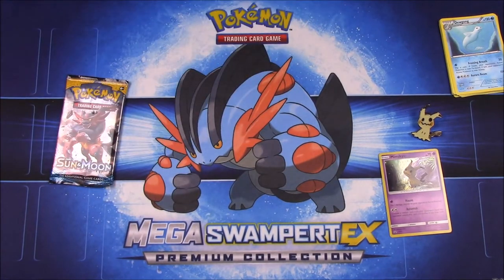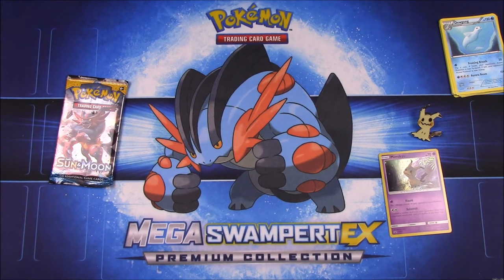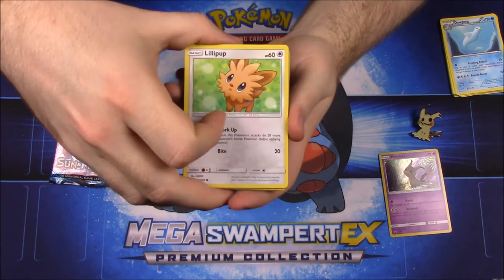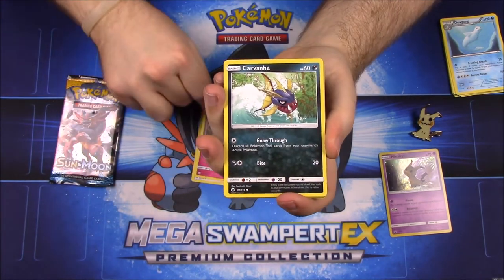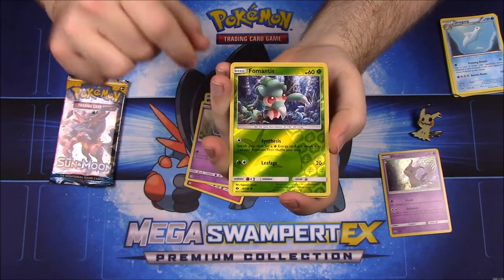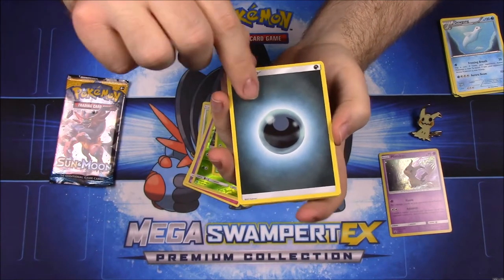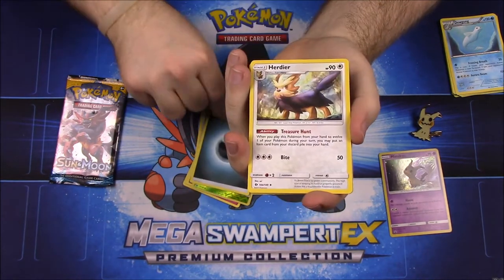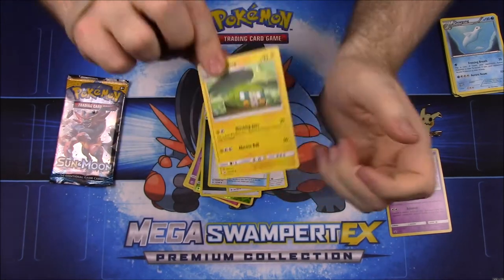Now we'll do our Sun and Moon packs, let's see if we can get anything awesome. First up we have Lillipup, Wingull, Snubbull, Carvanha, Zubat, Fomantis, a Masquerain reverse holo, Dark Energy, Herdier, Crushing Hammer trainer, and Charjabug.